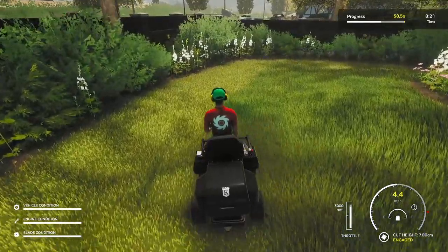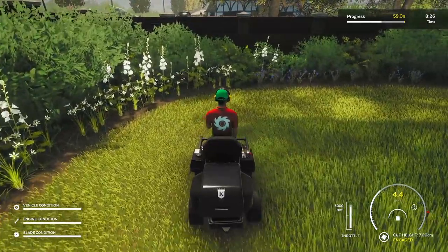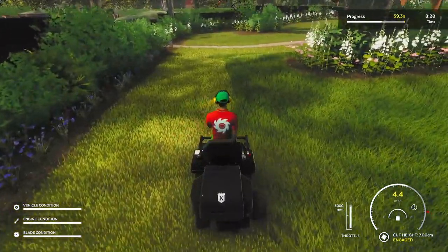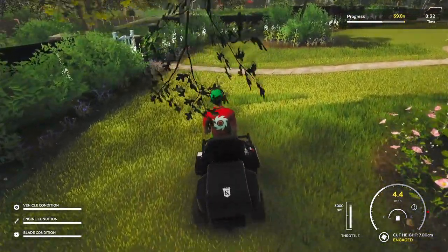You'll generally have to mow most of the yard and then finish with the edger, as you have to mow 99.5% of all the grass to finish. Luckily, you have detective vision from the Batman Arkham games, but it only works on grass, so you can see what grass remains. So it's not too annoying, but generally you're just supposed to chill out and go with the flow. And that's it — that's the game.